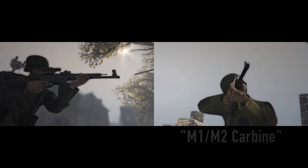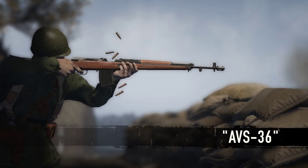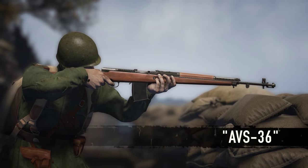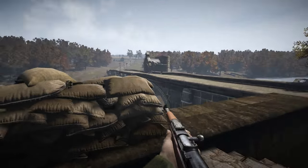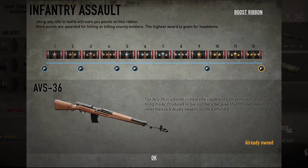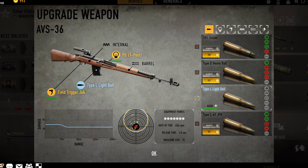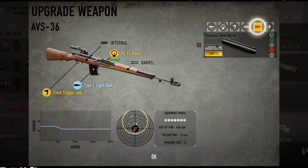In this update it's time to even the score and give the Soviet faction the AVS 30J semi-auto rifle, also capable of firing full auto. It fires full size rifle ammunition, making it a really powerful infantry weapon. It's unlocked for Soviet infantrymen at assault ribbon rank 12, and like its counterparts it can be upgraded with special ammunition, sights and scopes, triggers, internals, barrels, and skins.